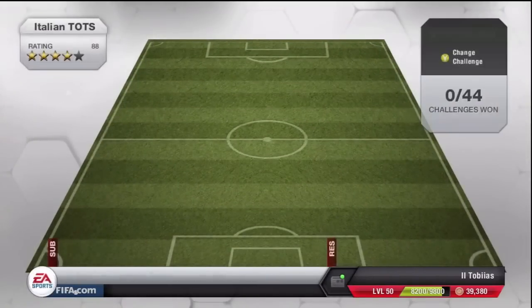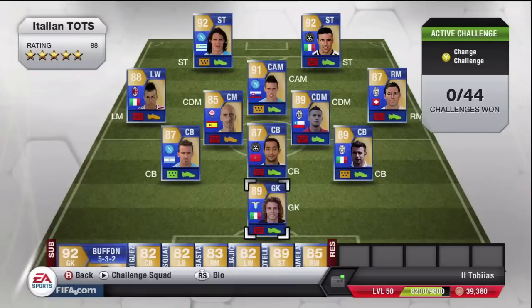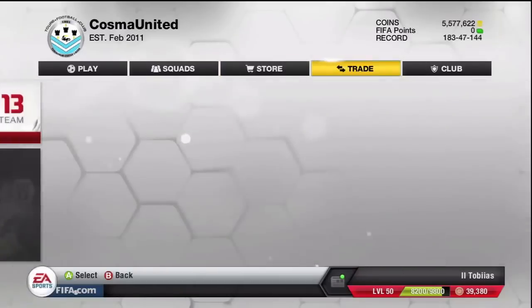Last week it was just for an hour, and this week they are feeling extra generous and are allowing us a 24-hour period to get them open. So unfortunately we are only allowed one, but this is the Italian Team of the Season — the Serie A squad — that we'll be keeping our fingers crossed to find in this 100,000 coin pack.